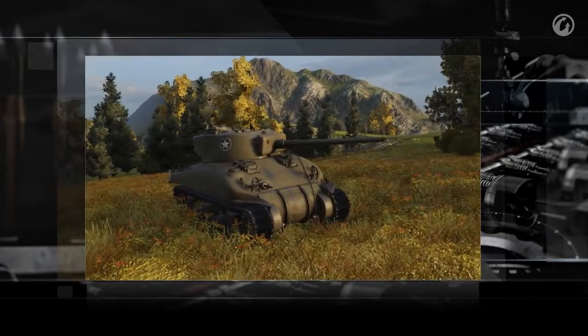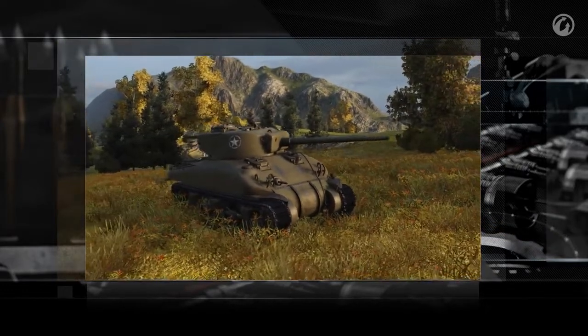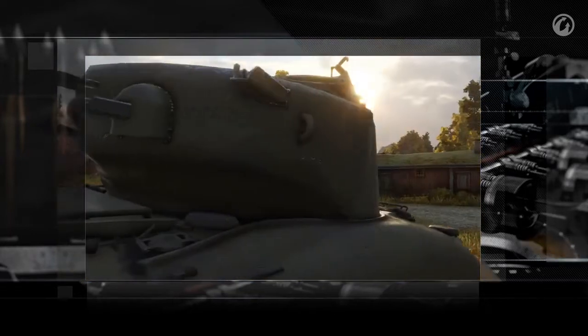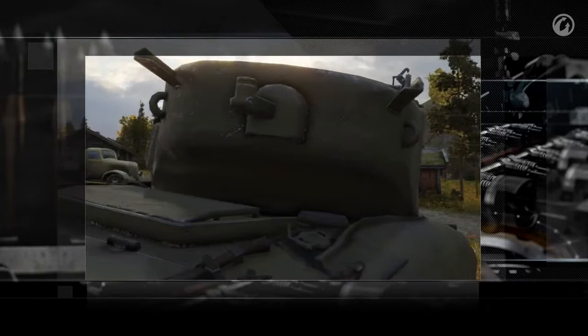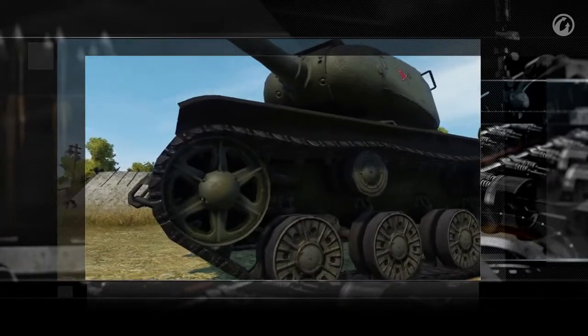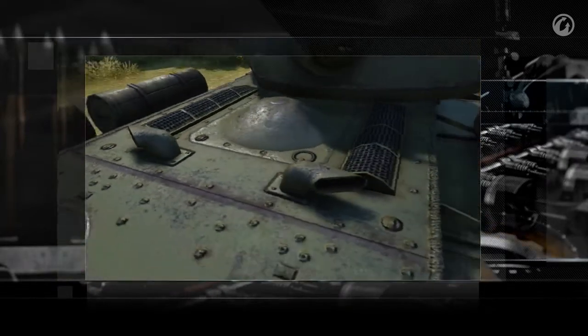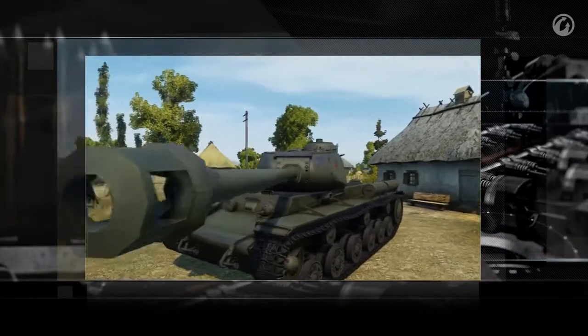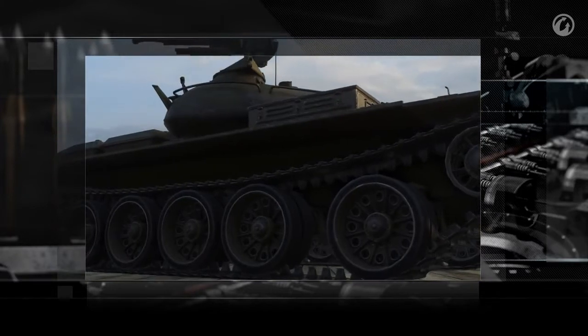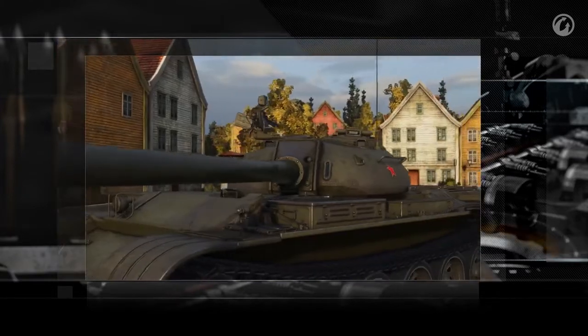However, the graphical details of vehicles are about to improve significantly. When the graphical upgrade is implemented, typical models will have 50,000 polygons, while the most complex ones will have 100,000 polygons. The advantage of so many polygons is that it smooths out shapes like octagonal wheels or decagonal gun barrels — those shapes were the result of low polygon counts. High polygonal detailing smooths all roundish surfaces to the point where they don't resemble a pencil anymore.